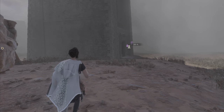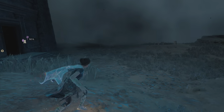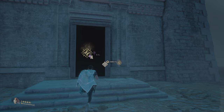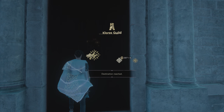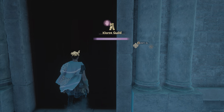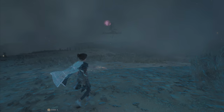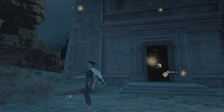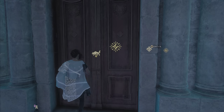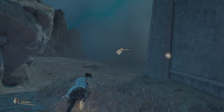Alright, here we go. We're about to go ahead and fight some nightmares, and it looks like they're going to be in this tower, so this is going to be interesting. Now that's interesting - it looks like either you can't go in here, or there's some type of enemy that prevents it. Yeah, I'm not strong enough to go in.